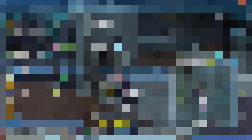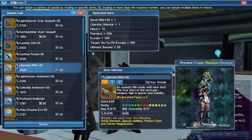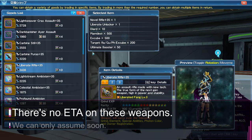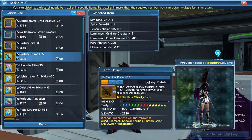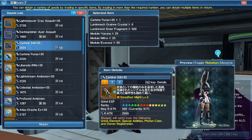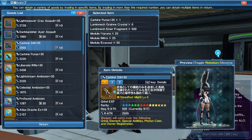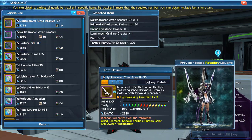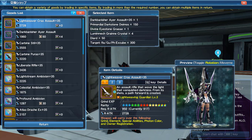Before getting into obtaining liberate weapons, we have quite a few weapons to still get in this game — the carbine system, rifles, and others with different names on different weapons. Those modules at the bottom come from bosses: Varuna, Mitra, and that big giant aluminum echo we haven't seen yet on NA. Light weaver weapons are from primordial darkness.